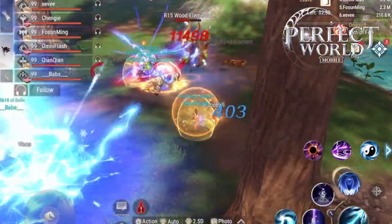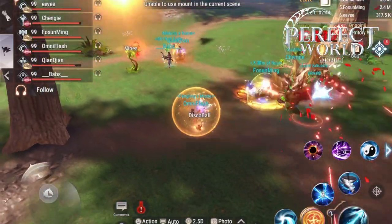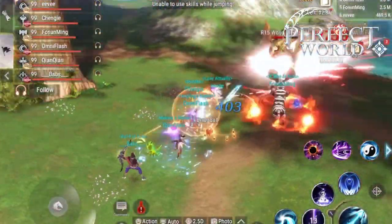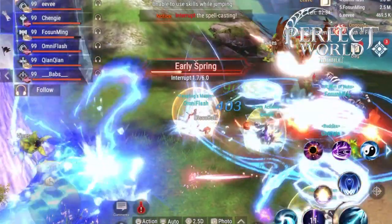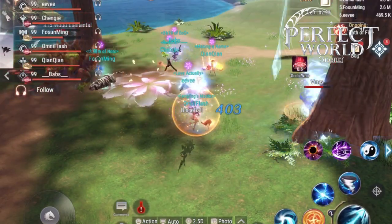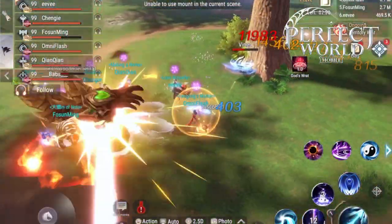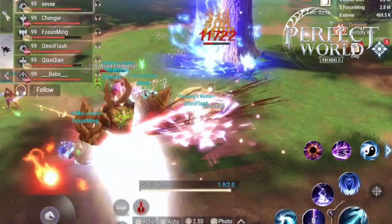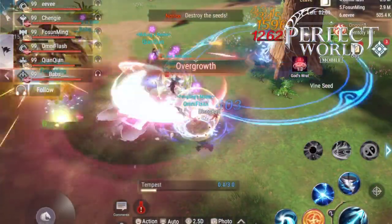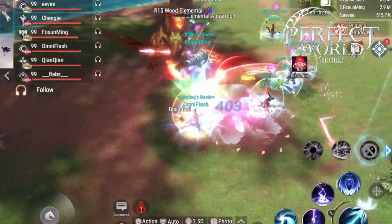A general tip: if an element is very close to a cliff or a mountain, the tank should pull it out into the open so your party can move around and dodge attacks. Also use stun skills on apparitions so they don't spread out, keeping them bunched up so your AoE skills can hit them all. A monkey pet can also stun the apparitions to keep them grouped.